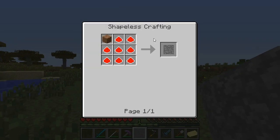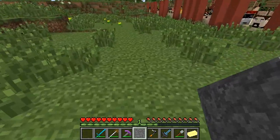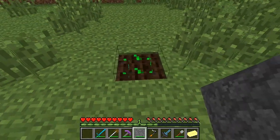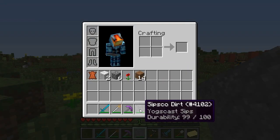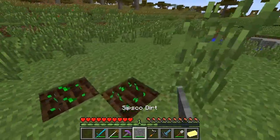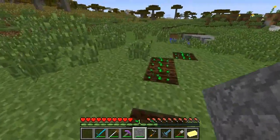Next is Sipsco Dirt. To craft it you use a piece of dirt. To use it you right-click the ground and it will automatically plant some seeds and hoe the ground for you. You can also do this 100 times — it has a durability of 100. Just plant a bunch of crops with ease and then have some wheat.